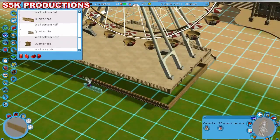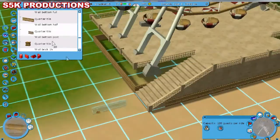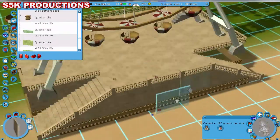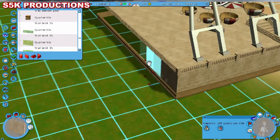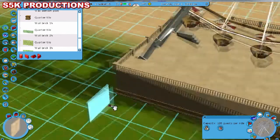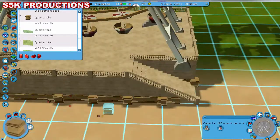The coaster will probably be coming in around episode 12, or possibly 11, because in episode 10 I reckon I can do the two flat rides I'm going to put in, then in 11 or 12 I'll hopefully be able to put in a rollercoaster.